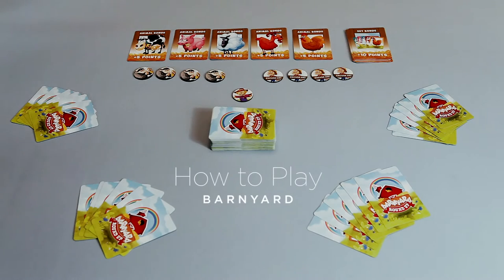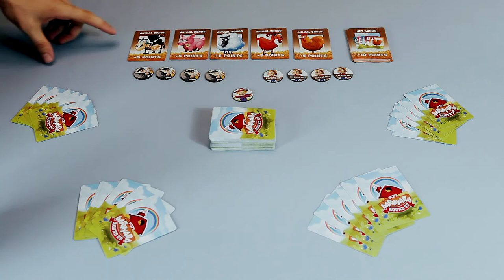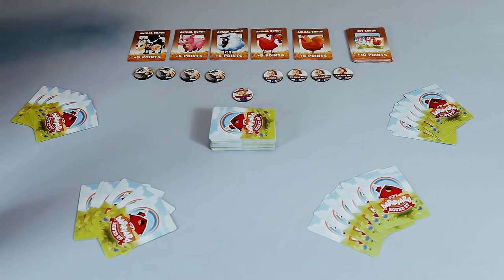Hey guys, today I wanted to talk to you and show you the setup for Barnyard Roundup. Every game, the animal bonuses will be laid out starting in order of value: cows are five, pigs are four, sheep are three, goats are two, and chickens are one. You lay these animal bonuses out so everybody can clearly see them.